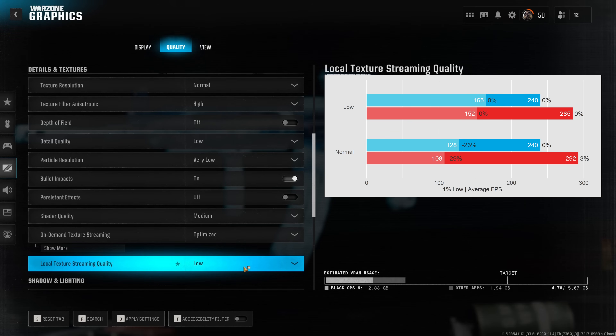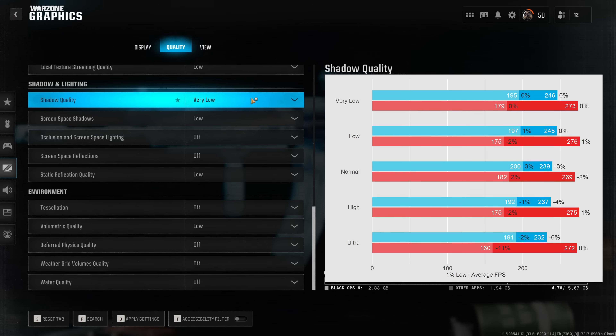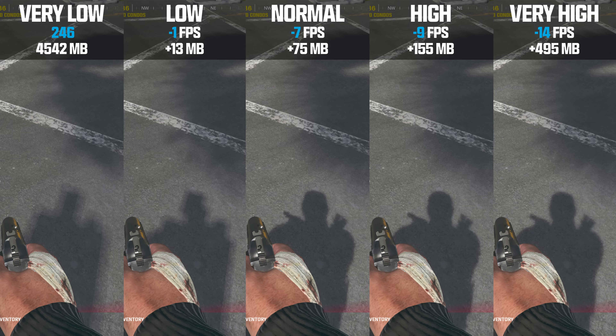The performance impact of shadow quality is significant, especially the presets above normal which lead to somewhat significant reductions in performance. Visually, running shadow quality on very low or low leads to extremely blocky or pixelated shadows, especially of player characters. Because of that, and because the performance impact isn't too insane, my recommendation is to set shadow quality to normal. Anything beyond that is not worth the additional reduction in performance or the additional VRAM consumption.